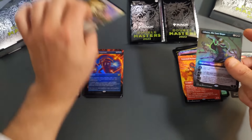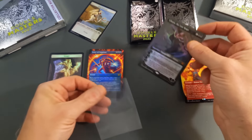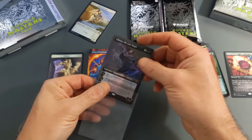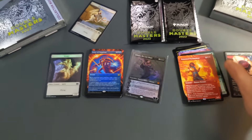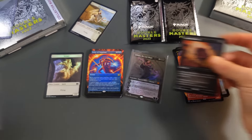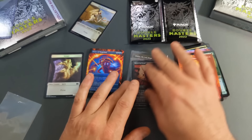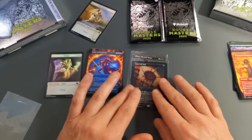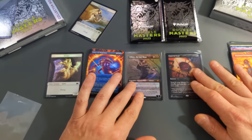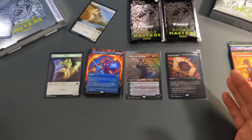We also have an Egg and an Aven token. Not even really prepared for this. So we're going to go ahead and put Liliana in a sleeve, and then do the same for the Imperial Seal. Normally I would be super excited about a Force of Negation, but to see this in our first box, pack two — holy cow.